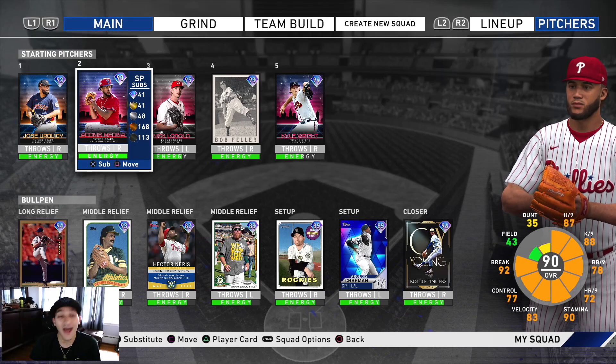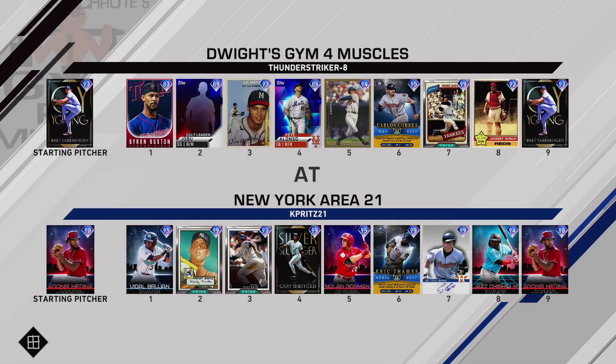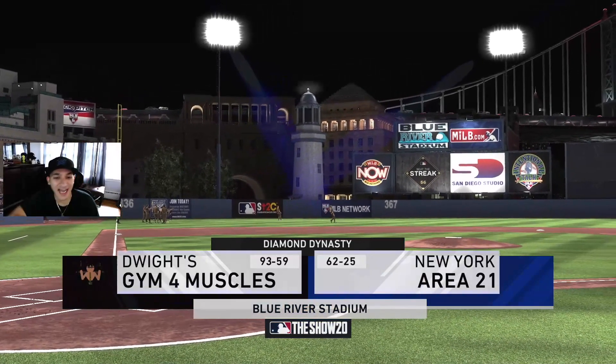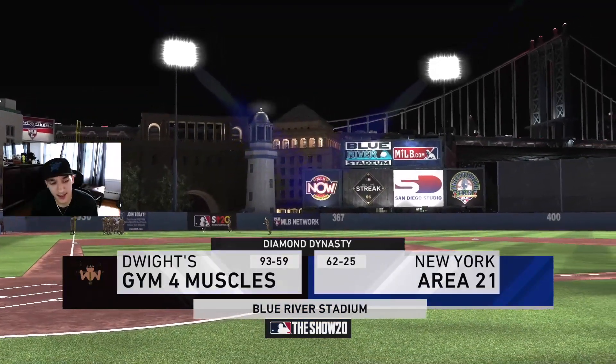We're facing Brett Saberhagen. He has Buxton, a creative player, Eddie Matthews, Pete Alonso, Chipper Jones, Carlos Correa, Reggie Jackson, and a Johnny Bench — not a bad squad. He has a 93 and 59 record, definitely solid.